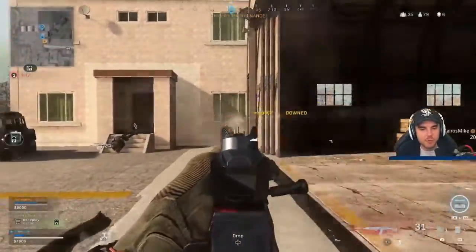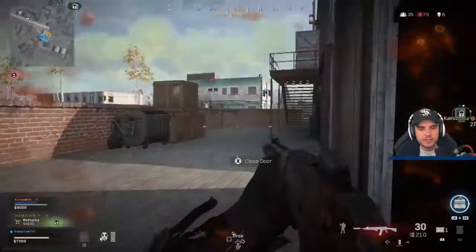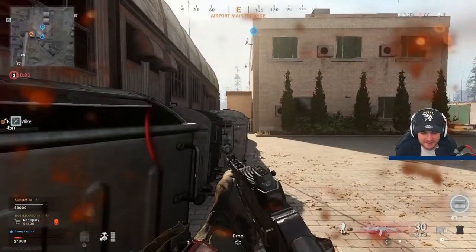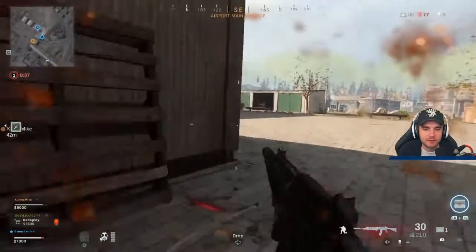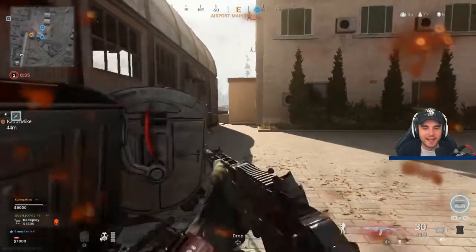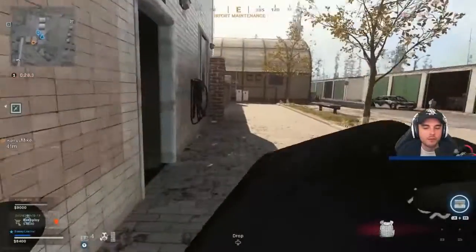Then we get pushed by that squad, getting shot from behind. I've downed a player — he might have a self-revive, I don't know — so I quickly rotate around so the other player doesn't have a clean line of sight. When you're getting shot at, you want to create as much random movement as you can. Throwing the slide actually saved my life here — look at my health, there is no health left. I pop around, get the kill confirmed, and luckily get some plates to get back up to full health.